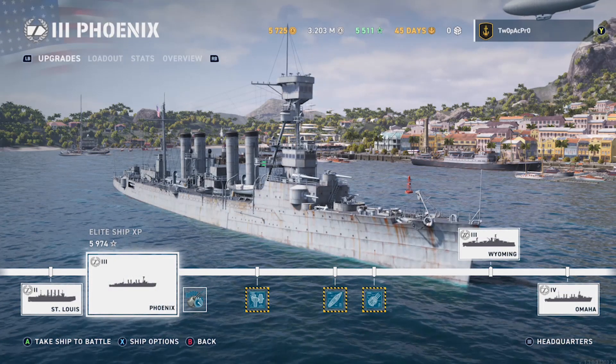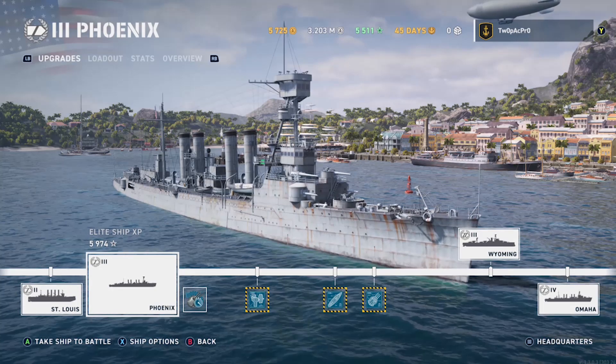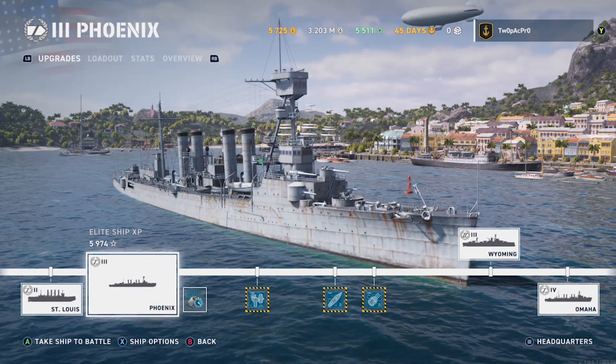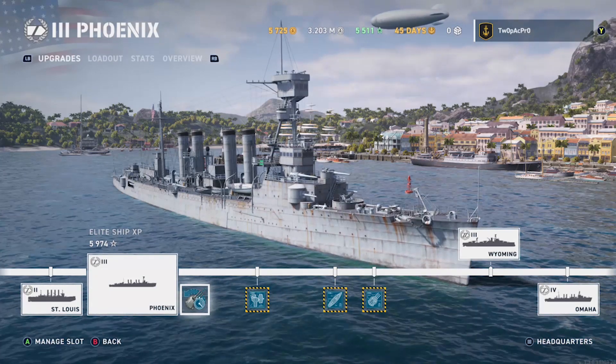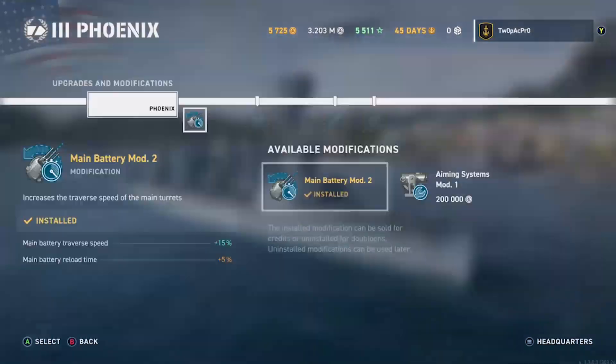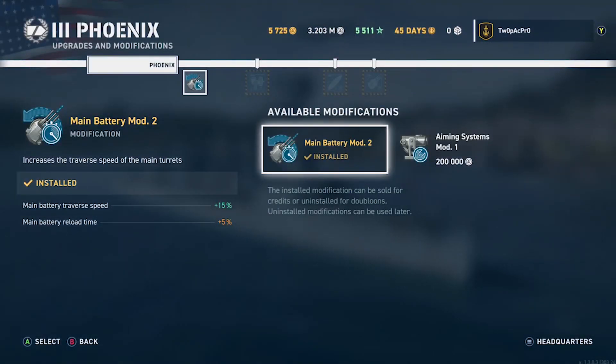Hello, welcome to another Gemini Rogues video. This is the tier 3 Phoenix American cruiser. We're going to show you the setup, but technically when you buy this you get a choice. I went with the aiming systems — I always go with aiming systems, I need all the help I can get.